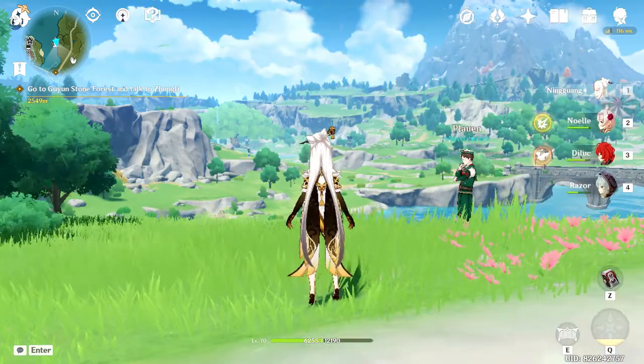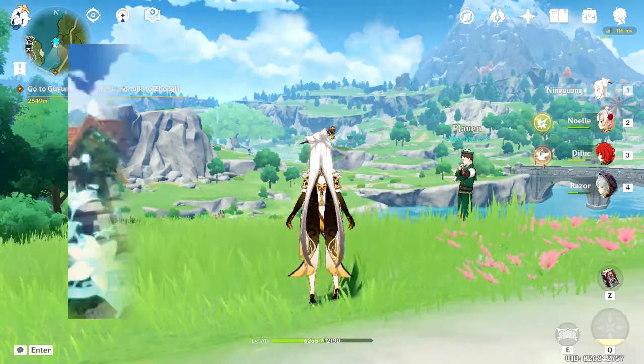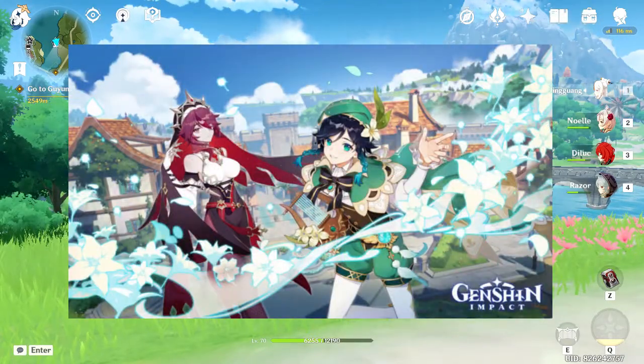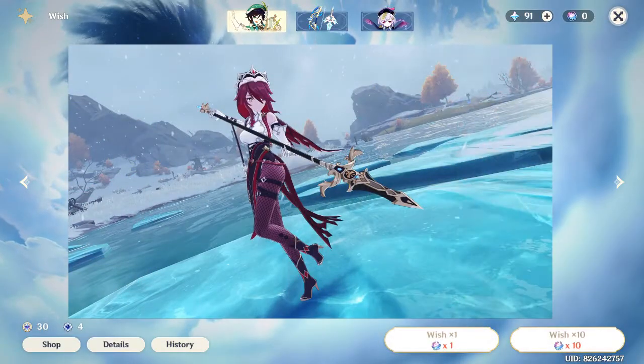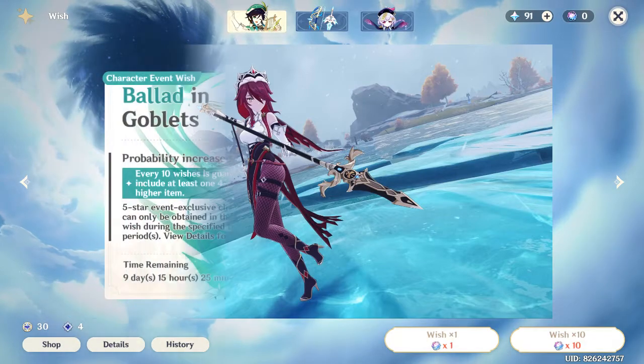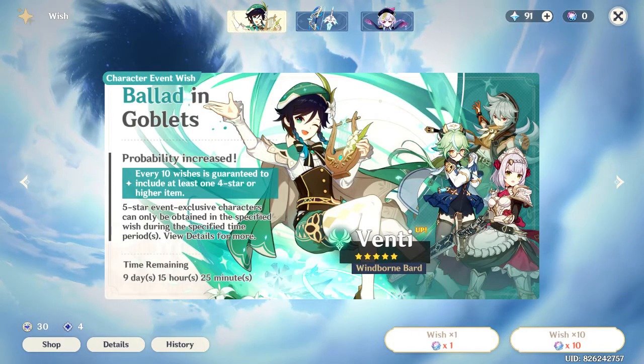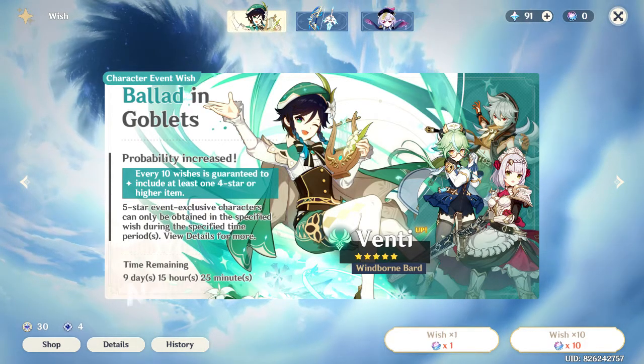In this video I will be sharing about 1.4 events and some tips. First, we got the 20 banner once again, and that's not all — we will have Rosaria available in the next banner. Her element is Cryo and she's a spear user, she's a 4-star, and I'm sure you are excited to see her.